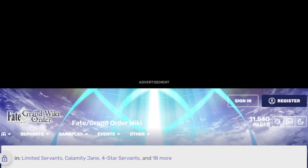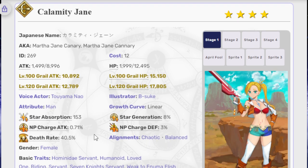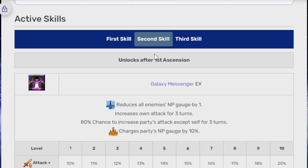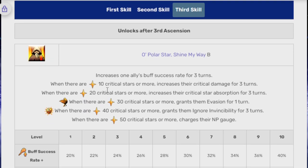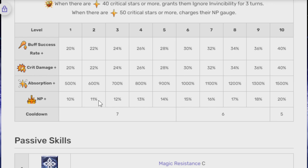Just to very quickly go over them: Calamity Jane is a very interesting unit. It's a unit that I've never been able to figure out the right way of using, but maybe it's because I'm just not the smartest when it comes to this kind of unit. She has a Sabotage as her first skill. The second skill reduces all enemies' NP gauge by one, and a Party Charge, but at an 80% chance of increasing Party Attack and an increase to her own attack, which is just 20% to both. And then there's this third skill, which increases one ally's buff success rate for three turns, and then depending on the number of crit stars: at 10 they get crit damage, at 20 they get crit absorption, at 30 they get an evade, at 40 they get ignore invincibility, and at 50 it charges their NP gauge. This is selectable to anyone — it can be given to her, it can be given to the ally, it's whoever.